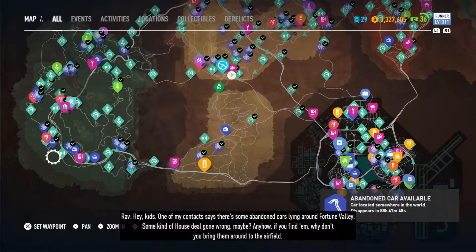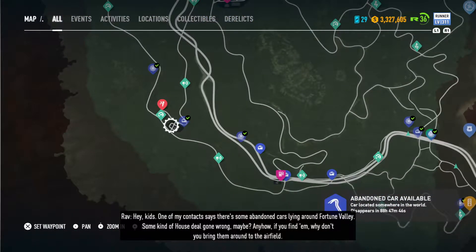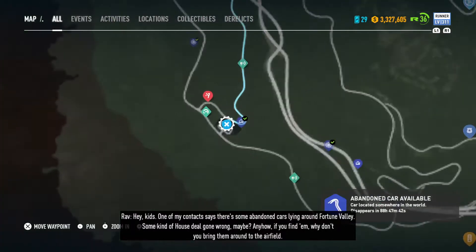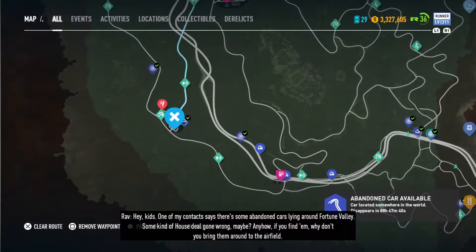Hey kids, one of my contacts says there's some abandoned cars lying around Fortune Valley — some kind of house deal gone wrong, maybe. Anyhow, if you find them, why don't you bring them around to the airfield.